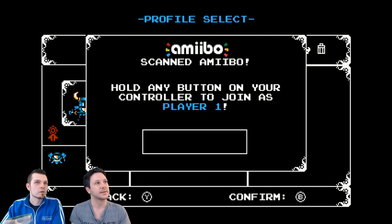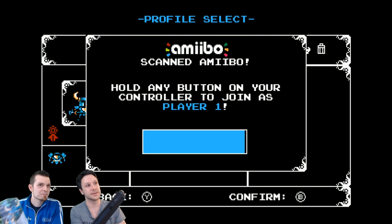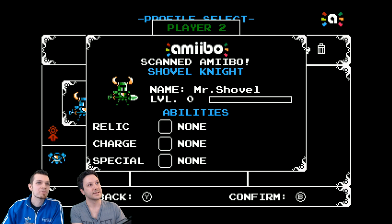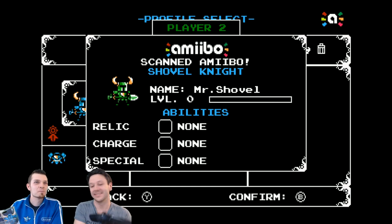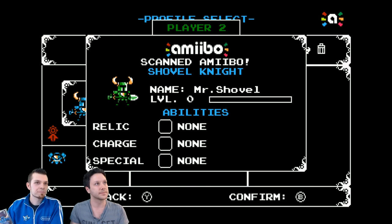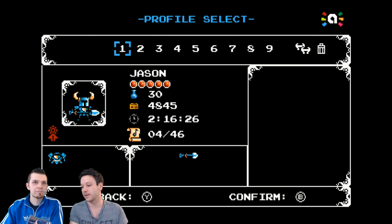I'll be player one with this one — the green one. So now we have to do that one. Mr. Shovel is green. We have no items at this point, no money, so we haven't started. He's essentially going to be very bare-bones, so we're going to confirm him just the way he is. Now let's tap in mine. Let's see if we can tap it in through the gamepad or through the box within a box.